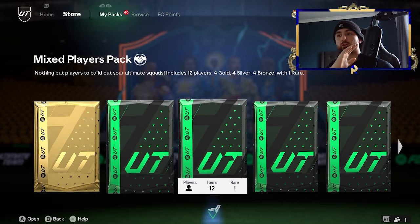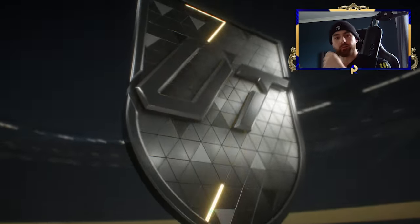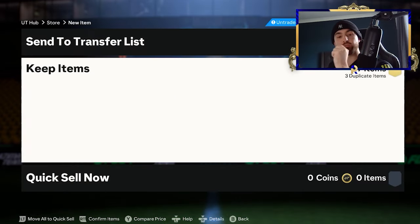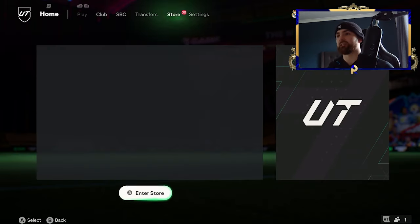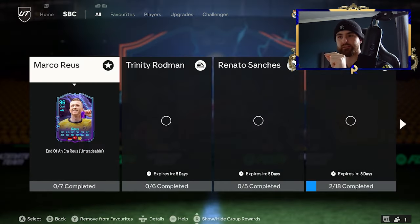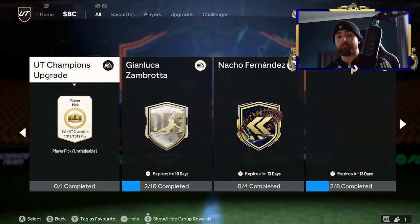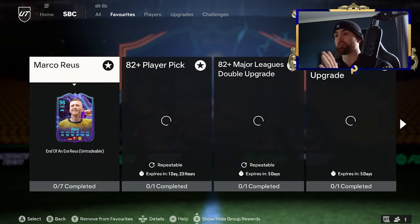The exchange pack brings us a couple of commons and a couple of rares, which we can then use to complete 82-plus picks. If we're doing this SBC on the basis of getting the highest rated and getting team of the seasons quickest, the route I would always take is doing as many 82-plus picks as possible. I personally would get 50 of these loaded up before you start doing the SBC, because it's really easy to get high fodder out of them.